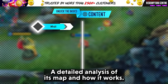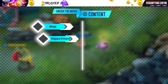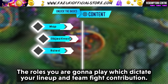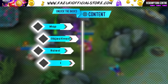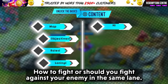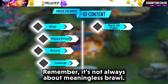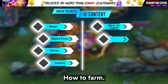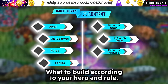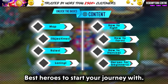Map — a detailed analysis of the map and how it works. Objectives — what you need to do to win the game. Roles — the roles you will play which dictate your lineup and teamfight contribution. Laning — where you should go on the map according to your role. How to take fights, how to farm, how to itemize, and heroes for beginners — best heroes to start your journey with.